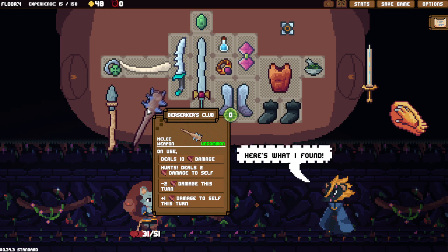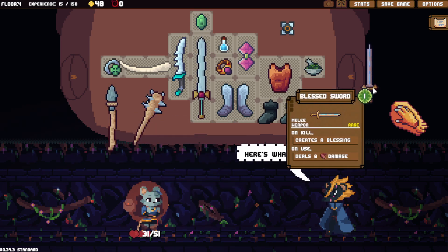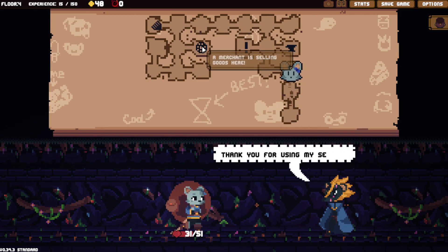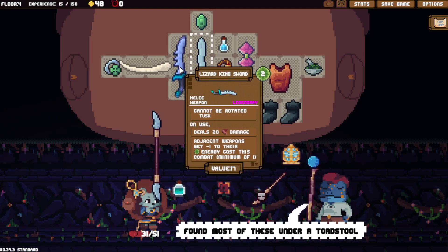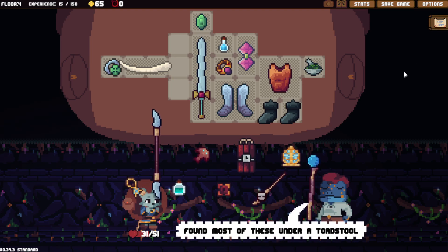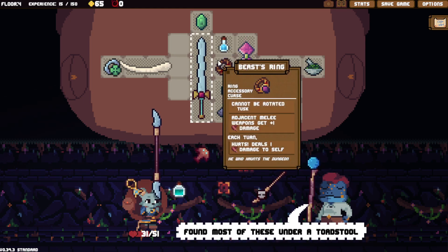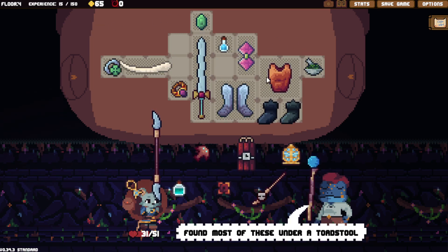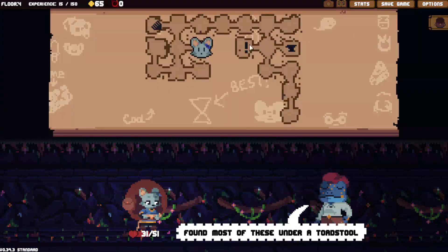Weapons get minus one to their cost. I have not ever managed to find a good build for the Lizard King Sword — you need a lot of high-cost weapons. Is there anything worth buying? A little lantern for six. I can put this here because armor checks from top to bottom, or all items check from top to bottom then left to right. Bronze breastplate and black debate give me blocks so I won't take damage, and if I have any on-take-damage effects I can work with that.